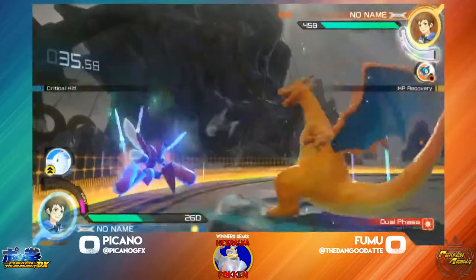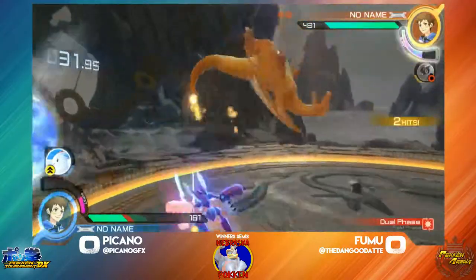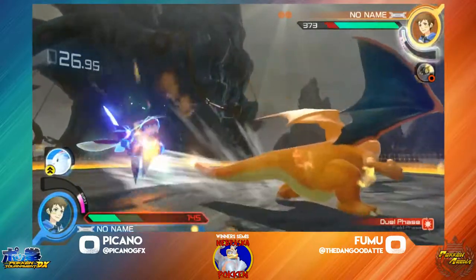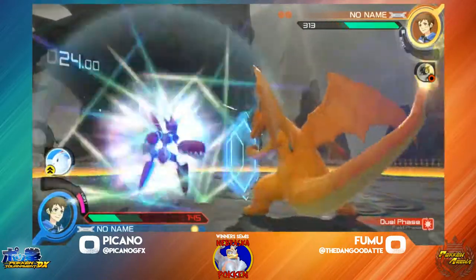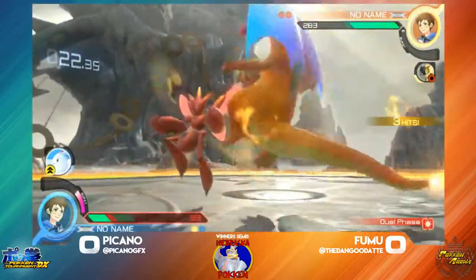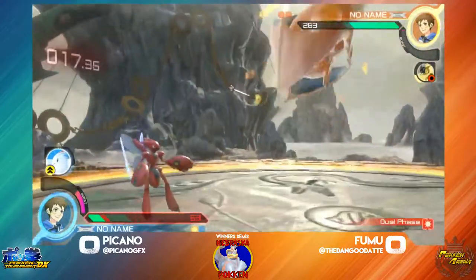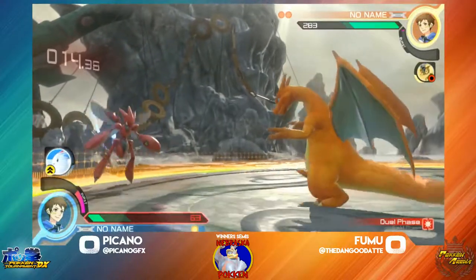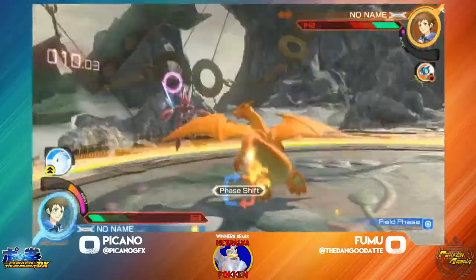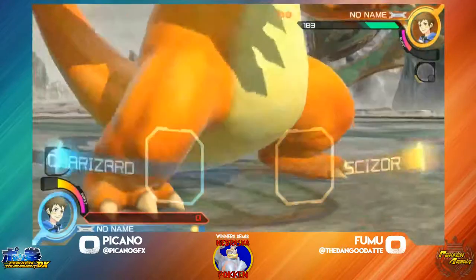Here comes Versa from Fumu. This could be a big swing — it's already in the advantage. Frogadier actually being up there with it. Here comes Versa from Fumu again. Fumu just getting these few hits here and there. I really want to get up close for a Rage Boost on Charizard because that can take out 283 damage real quick. That is punishable — does not go for Swordsmith type, instead goes for Flamethrower. And they're snagging that right there. Fumu is getting the second round, going into round three.